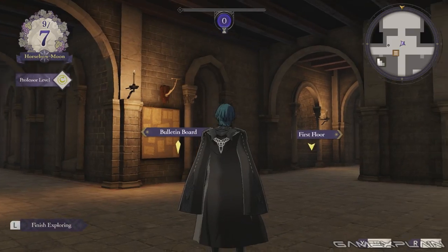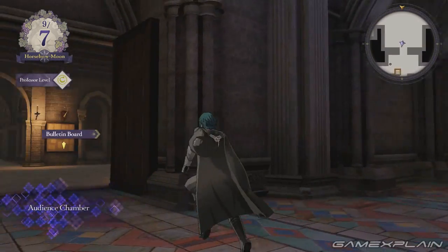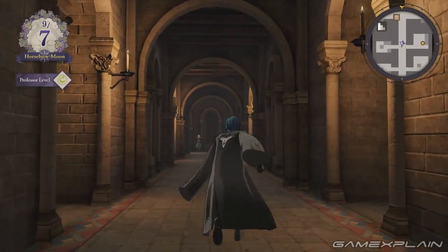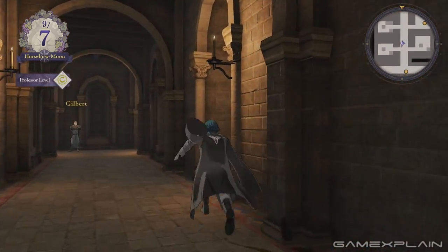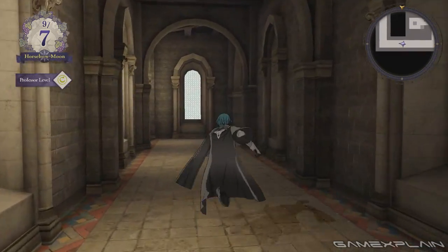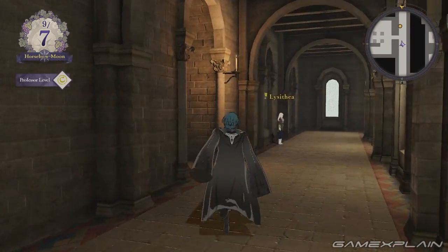Let's take a quick look at the second floor. This is basically where the archbishop hangs out and you can talk to them or other people. This is also where the other teachers have their rooms, which you can peek into, or you can head over to the library — which will be our final stop for this quick look.